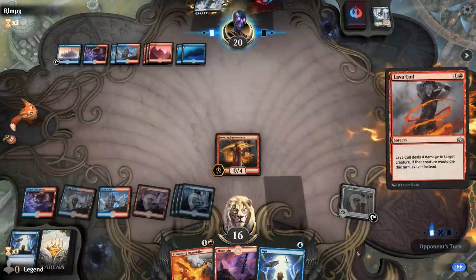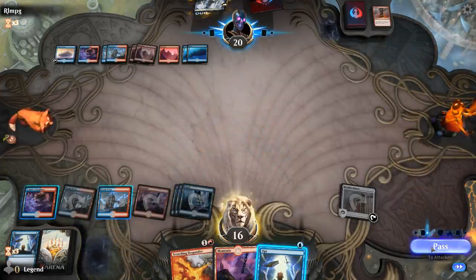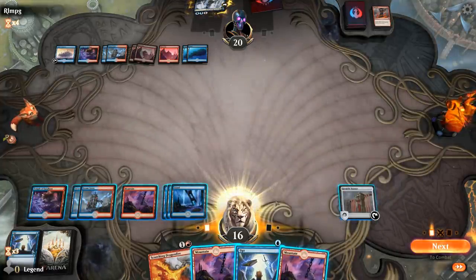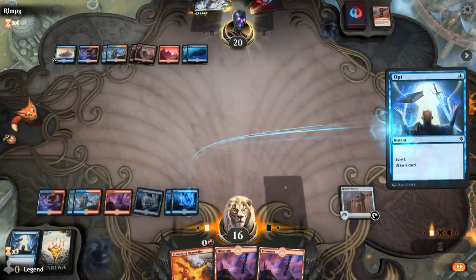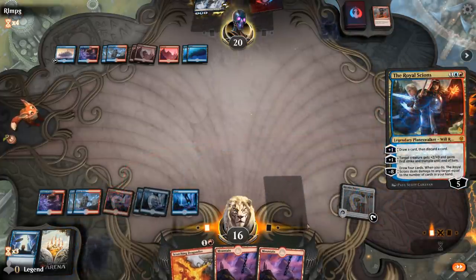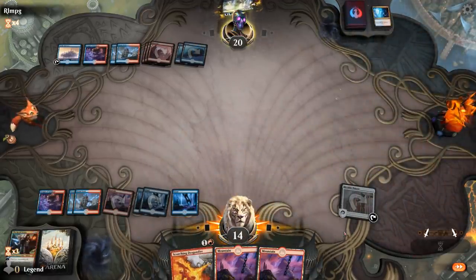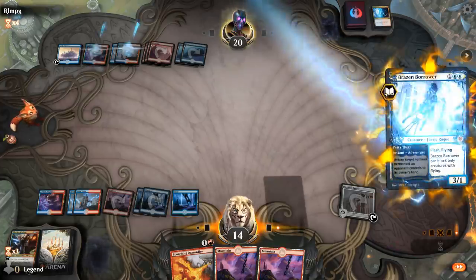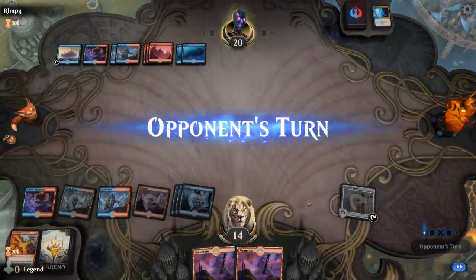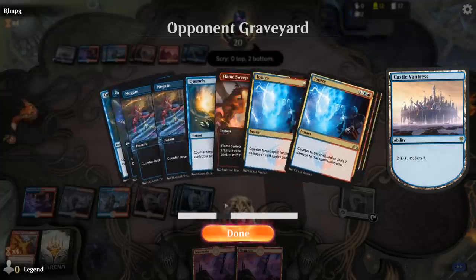Dragonfire can also tag a Brazen Borrower. The opponent is on empty but has a Castle to help them Scry, so we just need to find another Improbable Alliance or Planeswalker — Crackling Drake would be great. Hopefully that's the final Ionize and we can resolve our spells, keeping lands in hand for Chemister's Insight or Thrill of Possibility. We're both topdecking; they've got Castle advantage but we've fought through most of their counterspells.